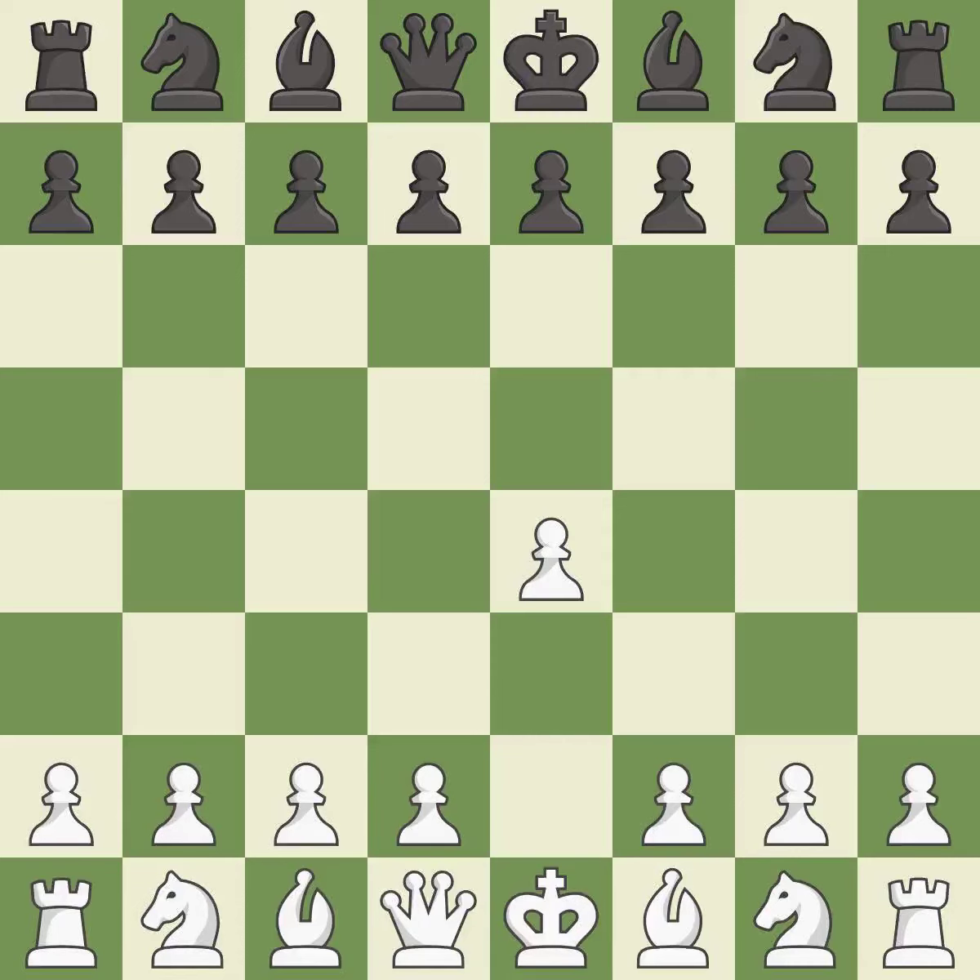Opening with the king's pawn controls the center and opens up the light-squared bishop and queen, often leading to sharp games. The Scandinavian defense immediately challenges the center by attacking the e4 pawn. Nxd5 is the best choice as it opens up the center, and if black recaptures on d5 with the queen, white will happily attack the queen with Nc3. Qxd5 recaptures the d5 pawn and places the queen in the center, where it controls many important squares.